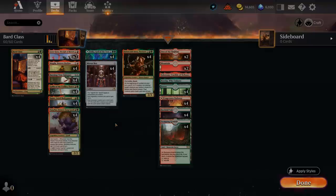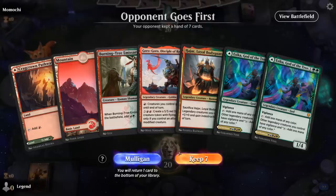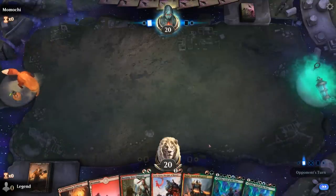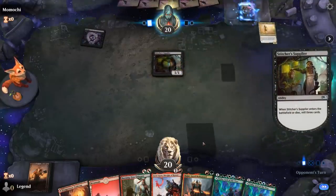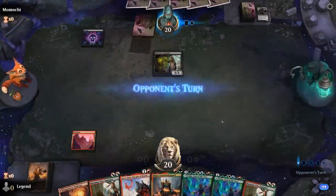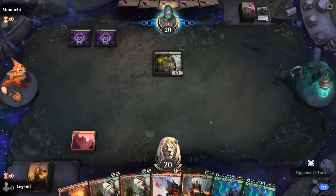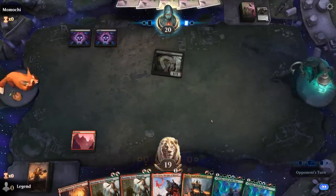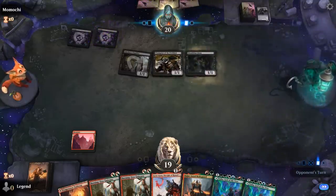We're on the draw. Our hand is missing a Bard Class — does it have enough to be a keeper? I think so: Burning Tree and then Esika hopefully on the following turn can still give us an explosive start. Opponent is on a zombie graveyard deck. We have a double Burning Tree now, still need a third land for Esika. And there's an early Champion of the Perished which is going to pick up a counter right away thanks to Shambling Ghast.